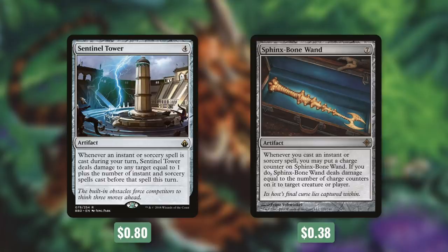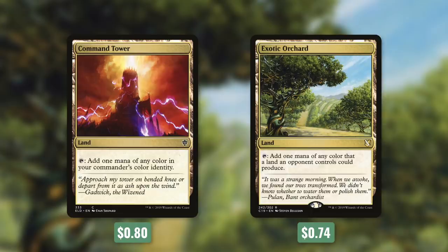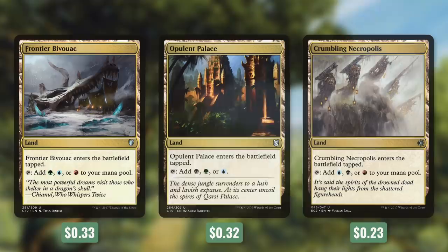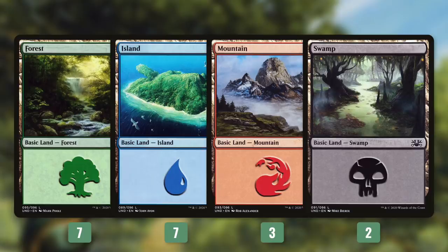A huge thanks to Kellen for picking Yidris — I had a ton of fun building this deck. If you want to support this channel and have your own deck tech dedicated to you, consider becoming a patron. Now let's go through the mana base. Command Tower taps for any of our colors, and Exotic Orchard can tap for any of our colors most of the time. We've got Evolving Wilds, Terramorphic Expanse, and Warped Landscape, each of which fetches a basic tapped. We're running three panoramas: Grixis, Jund, and Naya. Ash Barrens helps fix our mana, and Mirrorpool can help ramp us. We have three Vivid Lands: Vivid Creek, Vivid Grove, and Vivid Crag. Three Trilands: Frontier Bivouac, Opulent Palace, and Crumbling Necropolis. Rogue's Passage helps get Yidris through. Finally, we're running 19 basic lands: seven forests, seven islands, three mountains, and two swamps.